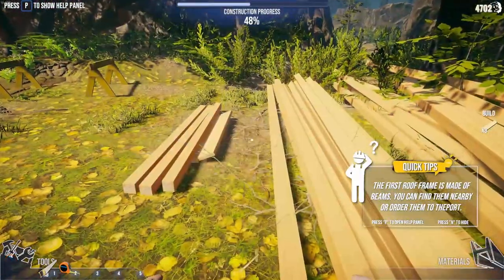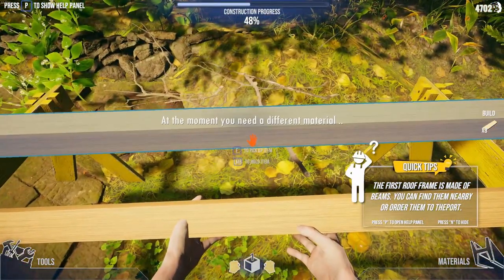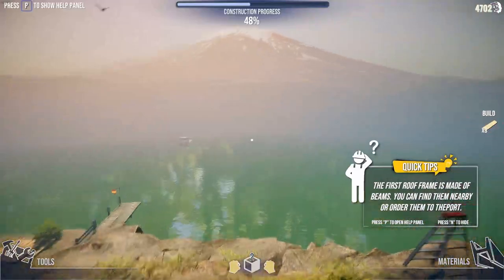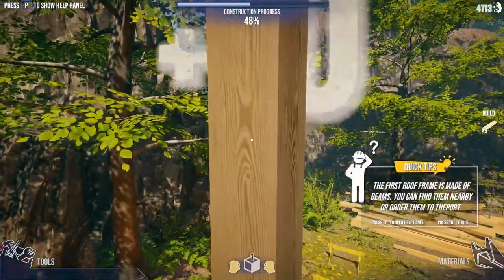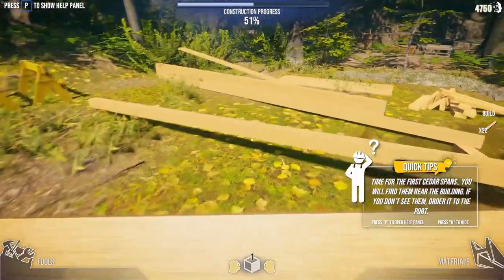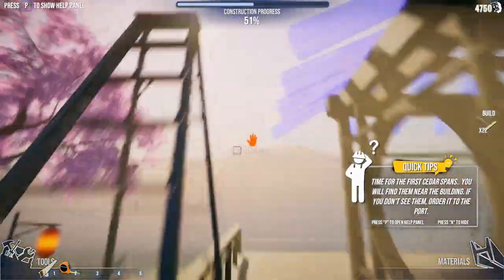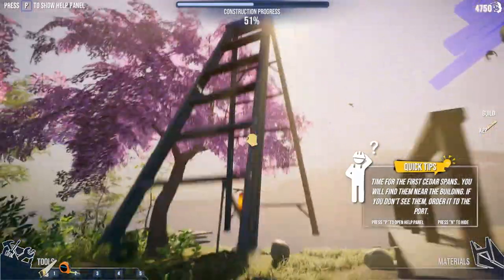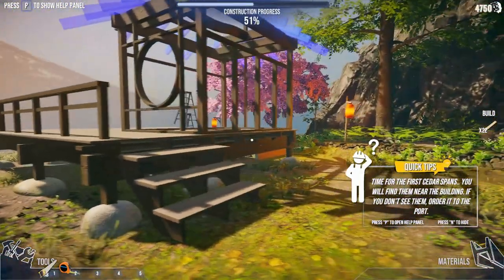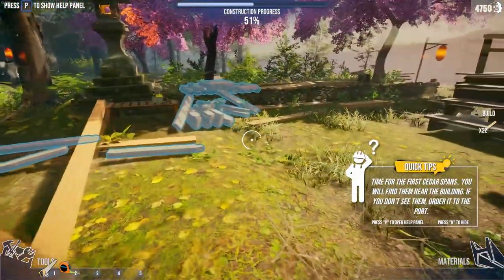All right, we got the first part of the roof done, and we are now ready for the cedar spans. What's going on with this ladder? I have a lot of issues with this ladder. All right, let's see if we can do this without the ladder. Time for the first cedar spans - you will find them near the building. If you don't see them, order it to the port. Okay, cedar spans - all right, that's these guys here.